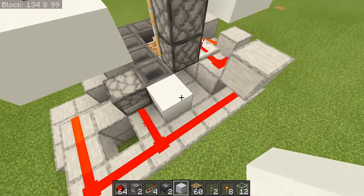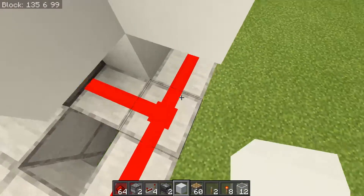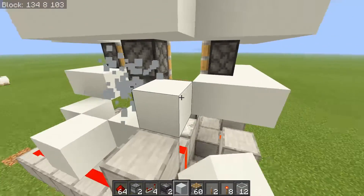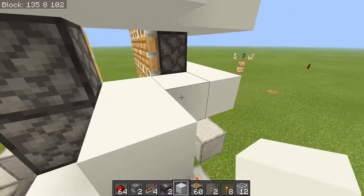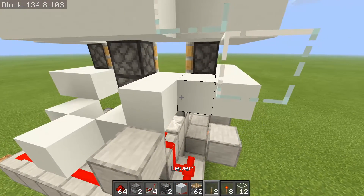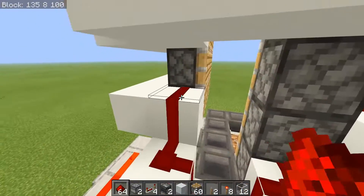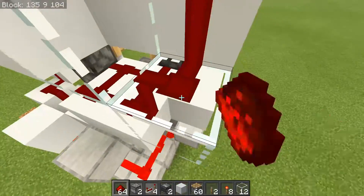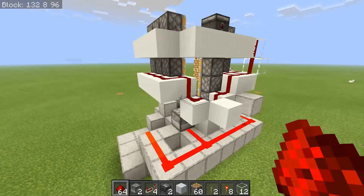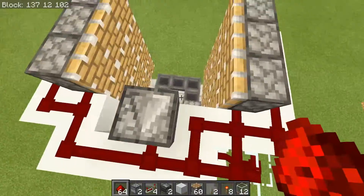Over here we need to do some special business to power this one. Set down a block right here, a block right here, a block right here, and a block right here — this is just so that the connections don't merge with the redstone lines. Then set down a block just like this and a block right here. Connect this up with glass just like this, and then a block right here. Connect it all up with redstone over and around, and do the same thing over here — do the glass as well. As you can see it's all connected. It looks very messy, but trust me, it will work.